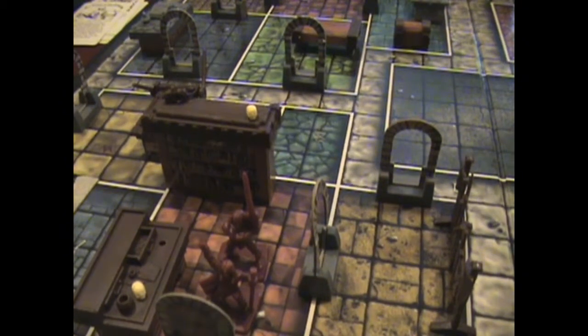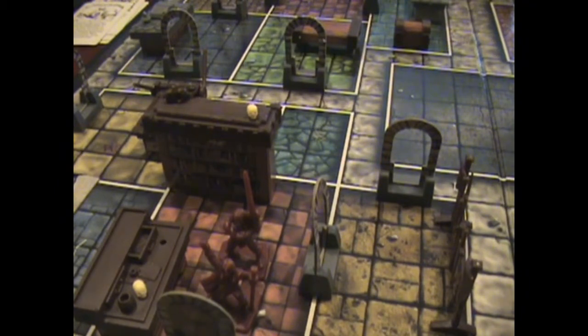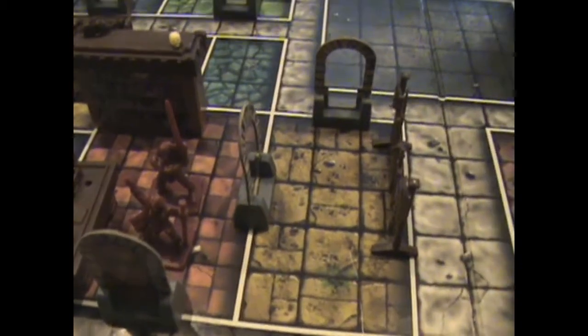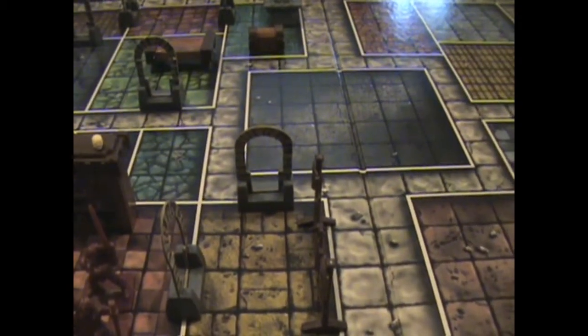Welcome back for the final episode of Hero Quest. The quest we're doing is called The Trial. So basically where we left off, our heroes are hanging out in this room and what we're going to do is backtrack through here, through this quarter, and kind of just see what's going on over there.